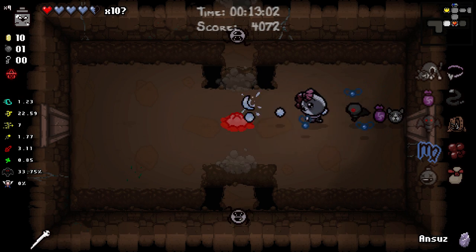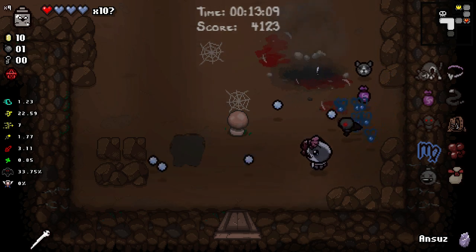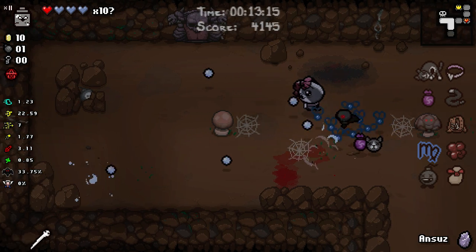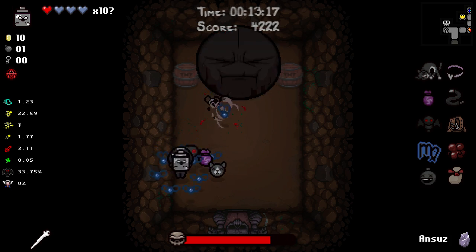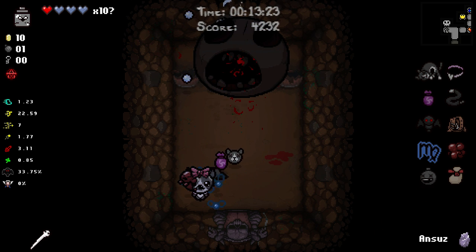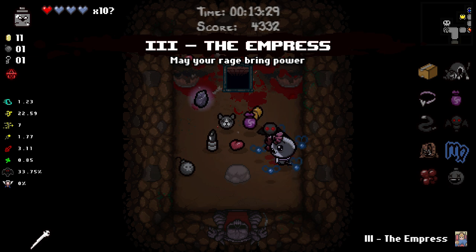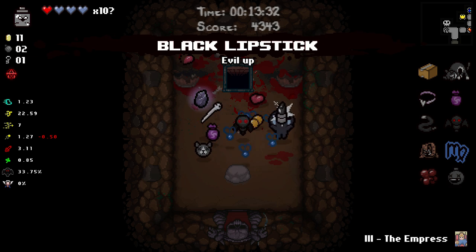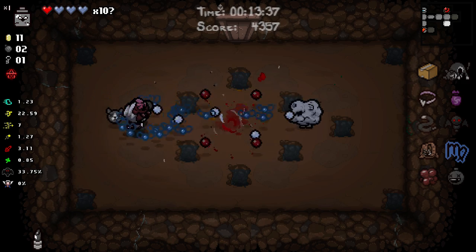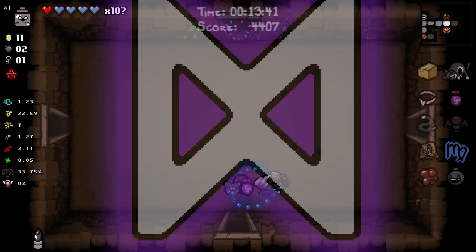Ansuz rune - we'll use that on the next floor. We don't really have much in the way of keys right now so we'll go fight our boss. Now the Jar of Flies - interesting fight. We have one key now. Empress card - I don't know what you do but you will be positive. It's not gonna be negative, that's all we need to know.